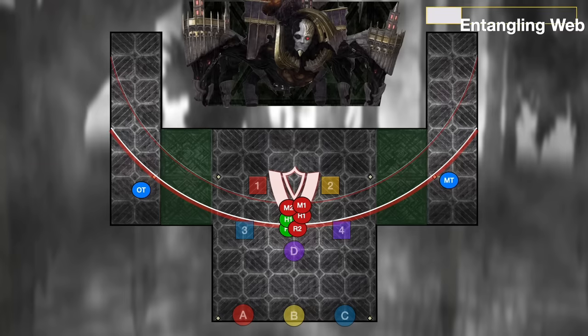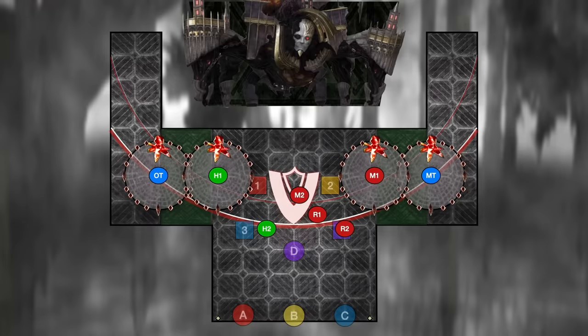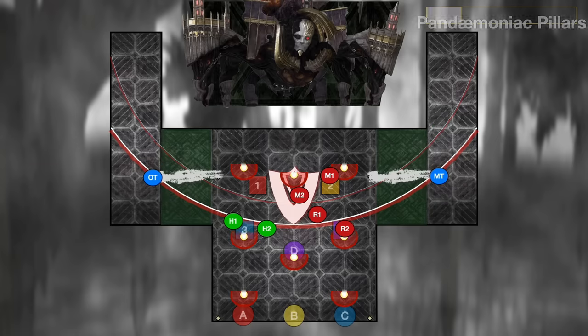Afterwards, have your healers drift left and your DPS drift right for Entangling Web. Both tanks, a random healer, and a random DPS are targeted with AOEs that drop puddles at the end. They need to go together to make a bridge — you're only able to make a bridge if your AOEs overlap, so make sure you're very close to the edge. As soon as the puddles appear, dodge out of them as they hit for damage two seconds later, and then tanks can immediately cross the bridge.